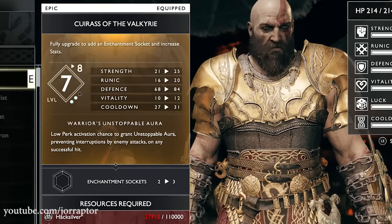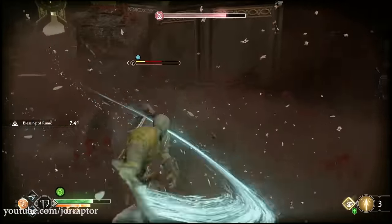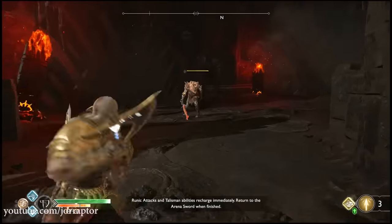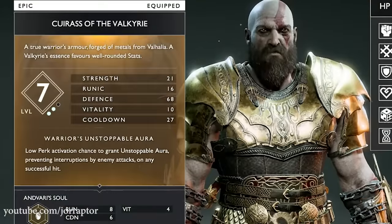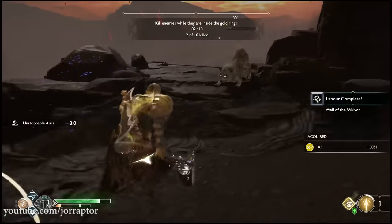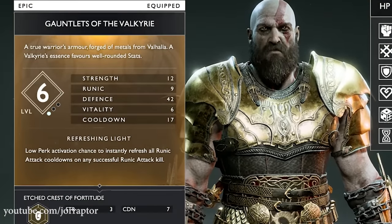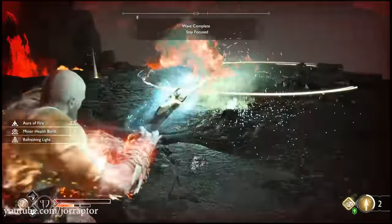These epic armor sets are all about their unique perks as well. While with the Mist set, all the different armor pieces had the same perk giving you a small amount of health over time even in combat, with the Valkyrie set all the different pieces come with their own unique perk. The chest has a low perk activation chance to grant unstoppable aura after a successful hit, which will prevent enemies from interrupting you — not that nice in my opinion. The gauntlets perk is really really good: it refreshes all the cooldowns of your runic attacks on any successful runic attack kill, but this sadly also has a low chance of happening.